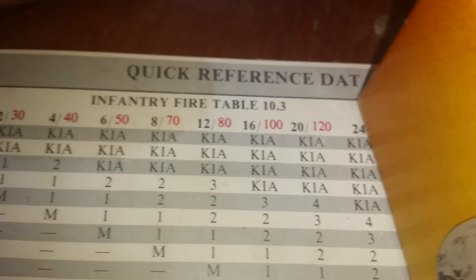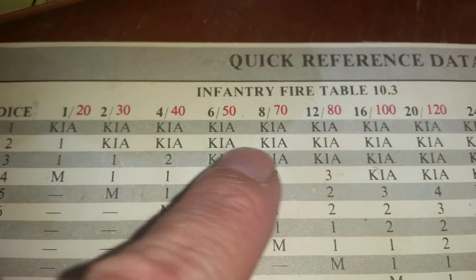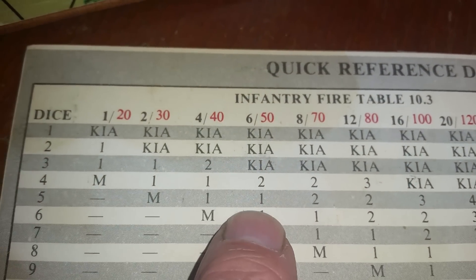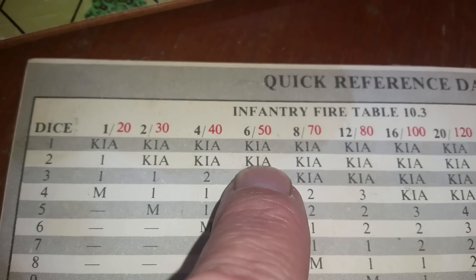Without getting into the details, you can see here on the infantry fire table that the less the number is, the more powerful the attack is. For example, the five that became a two — out here instead of this number one result, it goes down to a killed in action.